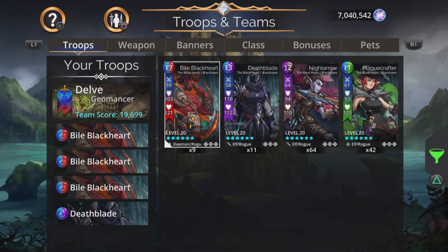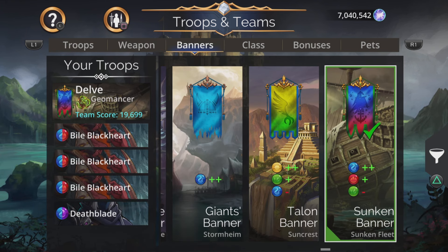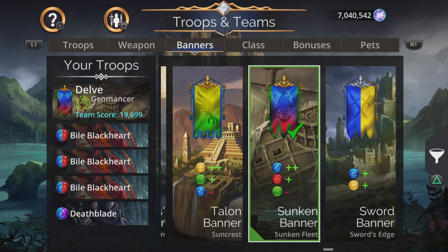Let's take a look at the banner. Going to go for the sunken banner for this — plus two blue, plus one red, minus one green. Let's jump in.